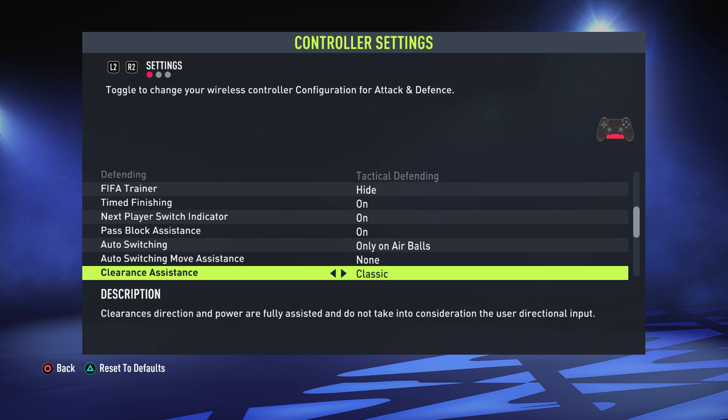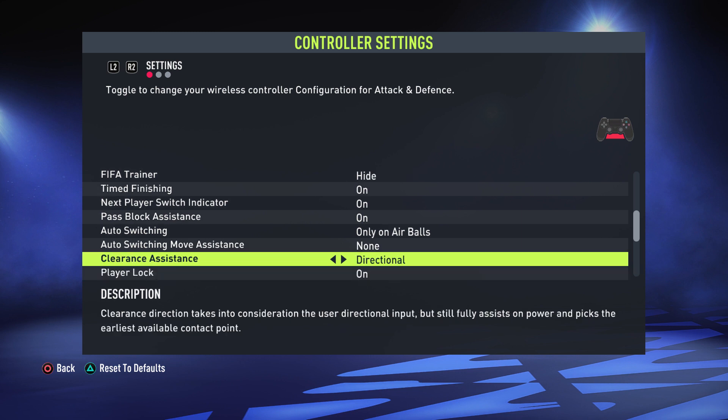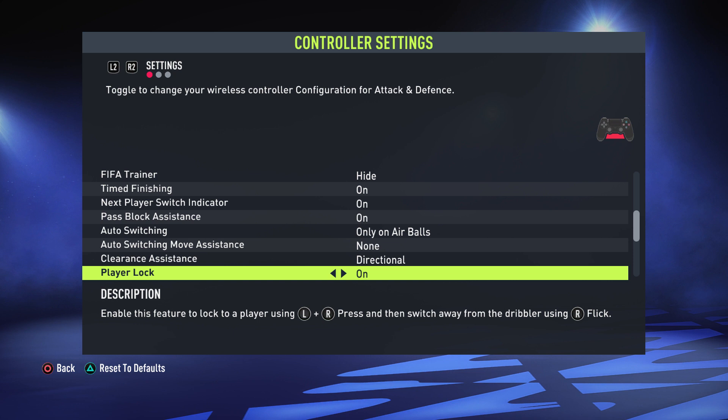Clearance Assistance has two settings: classic and directional. On classic, clearance direction and power are fully assisted and do not take into consideration your directional input — it does whatever the game thinks is best, which isn't always ideal. On directional, it takes into consideration your directional input, assists the power, and hoofs it away — but whichever direction you choose, it takes that into consideration for a more controlled clearance. I suggest having this on directional.